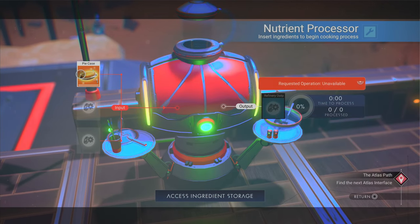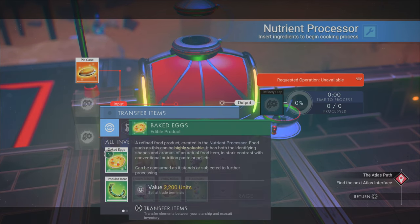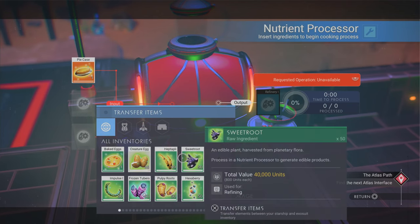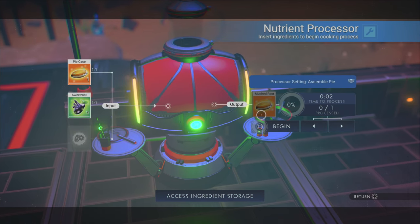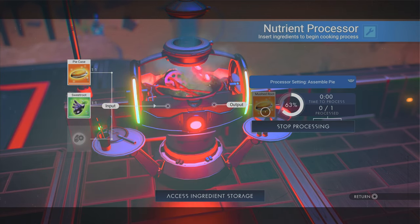Take the pastry and put it in — you make a pie case. Just like that: a little milk to start, a little wheat, and now we've got a pie case. Can we put eggs in it, maybe make an omelet? No, we can't do that. But take a little sweet root and see what happens — look at that, a mushed root pie. That sounds delicious, doesn't it?